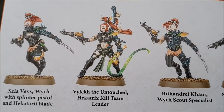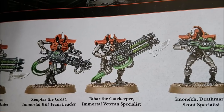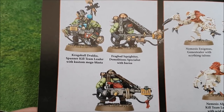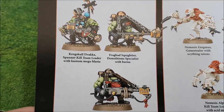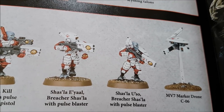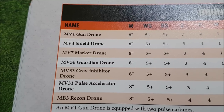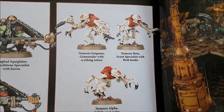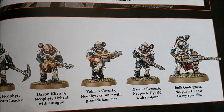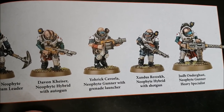Aeldari have four data sheets: Defenders, Storm Guardians, Rangers, and Dire Avengers. Drukhari can bring Wyches and Warriors. Harlequins, like Grey Knights and Death Watch, can just bring Players. Necrons have data sheets for Necron Warriors, Immortals, Flayed Ones, and Deathmarks. Orks, Tau, and Tyranids have the highest number of data sheets — five each. Orks bring Boyz, Gretchin, Kommandos, Burna Boyz, and Lootas. Tau have Fire Warriors, Pathfinders, Breachers, Stealth Battlesuits, and Drones — lots of drones — and Saviour Protocols is still a thing. For Tyranids you have Termagants, Hormagaunts, Lictors, Tyranid Warriors, and Genestealers. Genestealer Cults have Acolyte Hybrids, Neophyte Hybrids, Aberrants, and Hybrid Metamorphs.